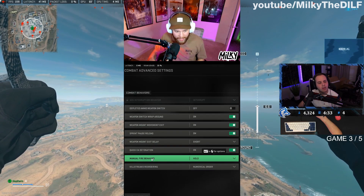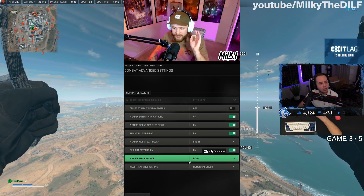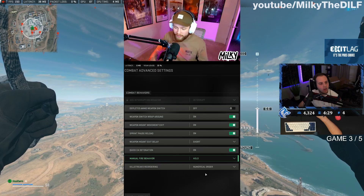Go to combat, advanced settings, and manual fire behavior. By default, this bad boy is set to press. We're gonna change it to hold.